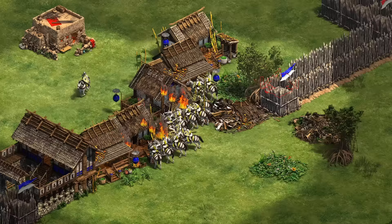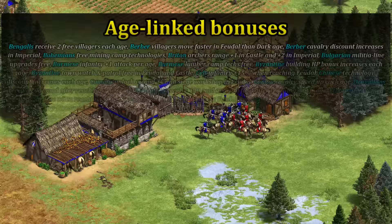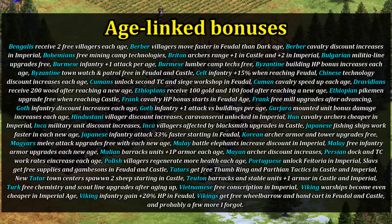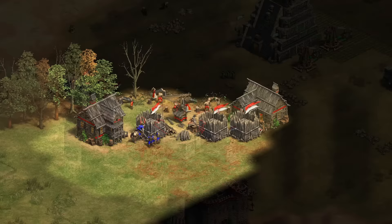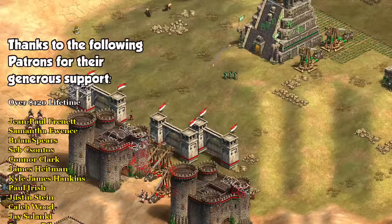Outposts get plus two line of sight each time you age up, the same as scout cavalry. Reaching castle age in particular gives a lot of surprise defensive benefits, and even town centers, which don't get a direct HP improvement, still gain additional armor. Those are the general hidden improvements, though there are also many civilization-specific bonuses linked to reaching the next age. Advancing to the next age is clearly giving you more than just an expanded tech tree — whether for scouts, buildings, or civilization bonuses, there's always something extra going on behind the scenes.